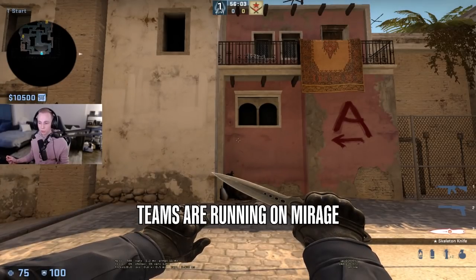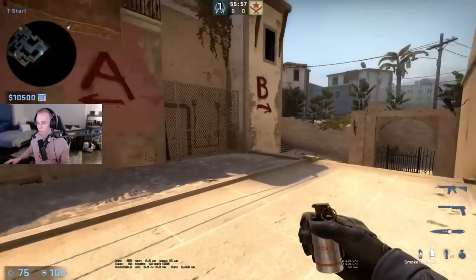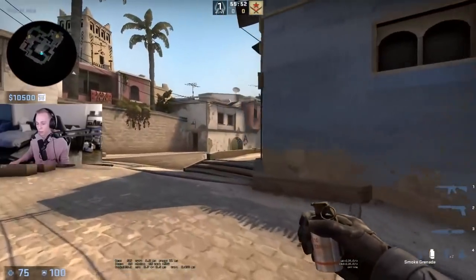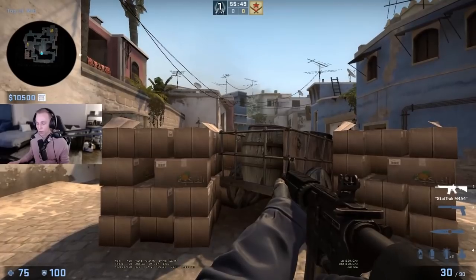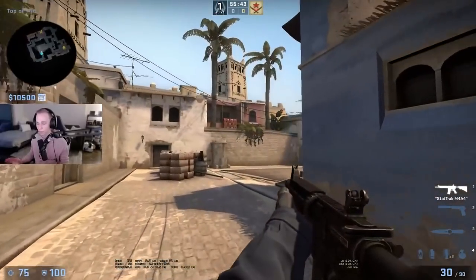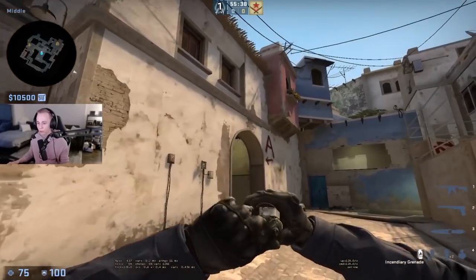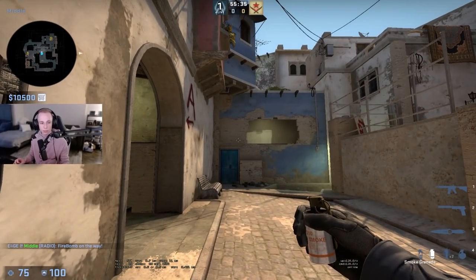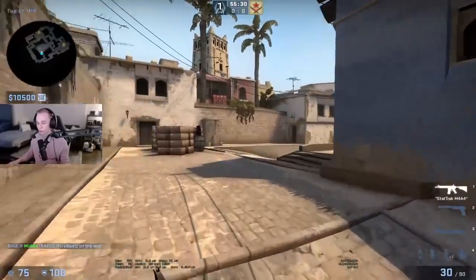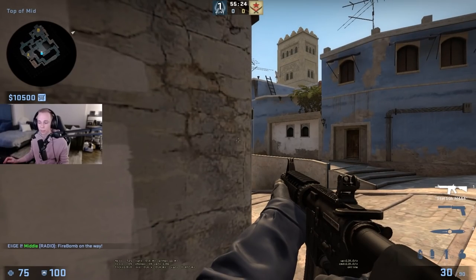The next type of defaults that teams are running on Mirage is the fast window smoke default. Some teams do it from pretty much all spawn points, and then they take three or sometimes four players fast out mid, getting quick mid control, with just one guy going slow A or slow B depending on if they did 1-3-1 or not. They can either go fast up mid ramp and put a lot of pressure on connector, doing a heavily contested mid default, or just go quick out mid with flashes — get to the box, get to chair, get to second chair — and everyone just holds, waiting for the CTs to do something.